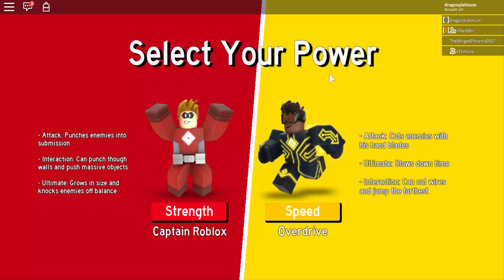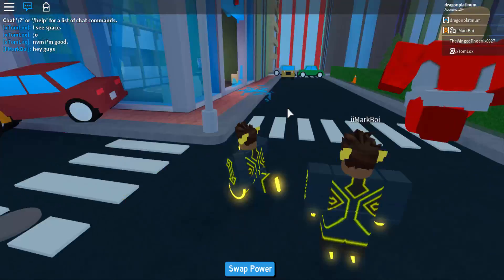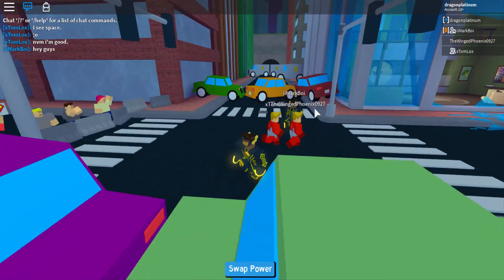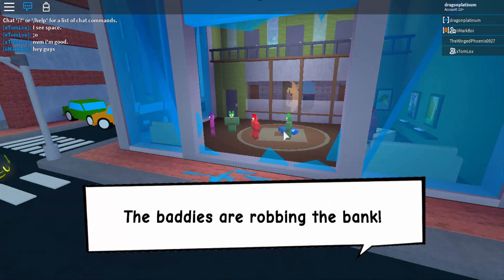But once you finally get into your first mission, you can choose between strength or speed. I chose speed because speed is just the absolute coolest superpower you could ever possibly have. There's a pretty linear storyline — it's like a comic book kind of style thing. It's not too hard; the missions are pretty easy.